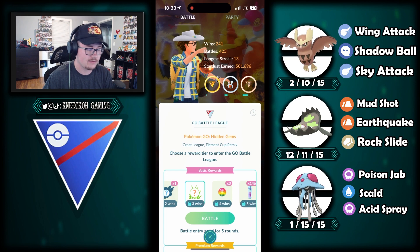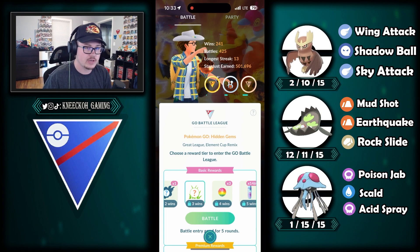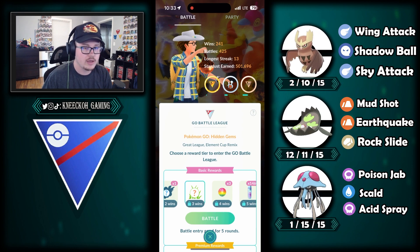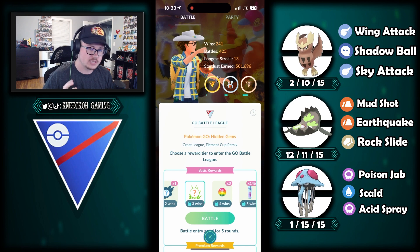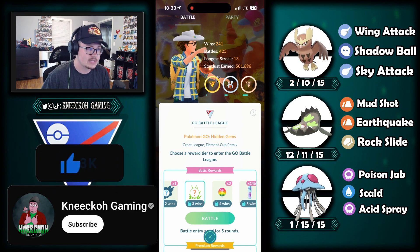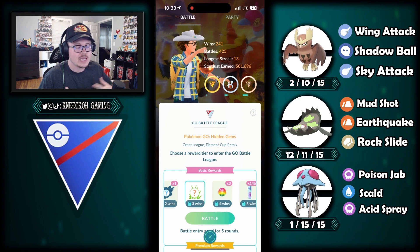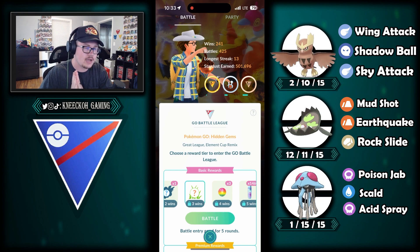I'm burning through stardust like crazy right now, so this Pal Day and Adventure event is super nice for farming stardust to power up more Pokemon. We are switching to Ultra League — I have fewer Ultra League Pokemon prepped, but I am going to make some Ultra League content as well. If you enjoyed, leave a like and sub for more videos. Check out the Discord, people hanging out playing Pokemon and Pokemon GO all the time. Until next time, peace.